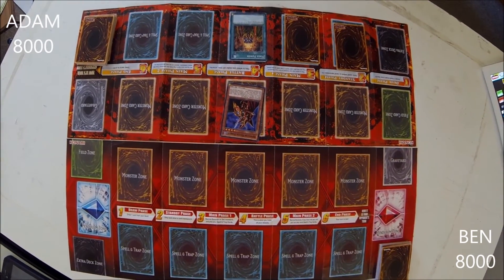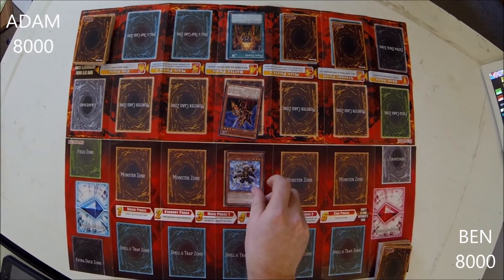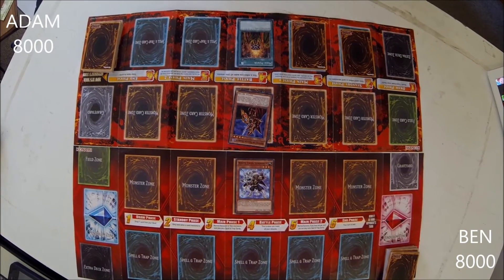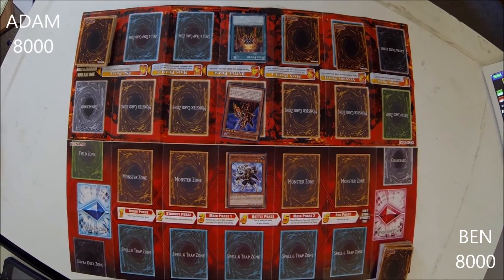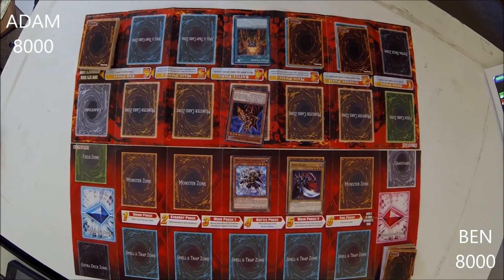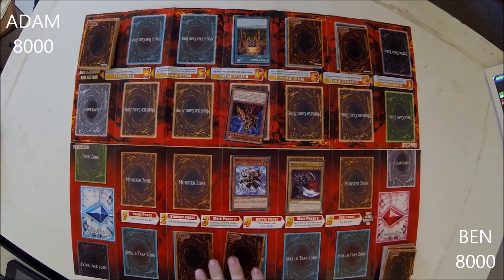I draw. I summon White Tiger Summoner in attack mode, and because this card is normal summoned I can summon a level four or lower monster from my hand, and all monsters I control gain 100 attack and defense. And then I play two cards face down and I end my turn.